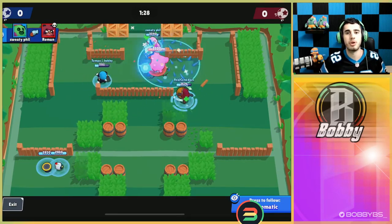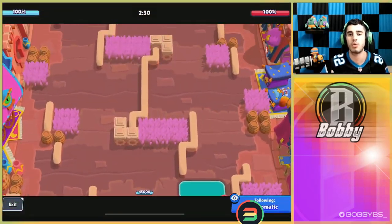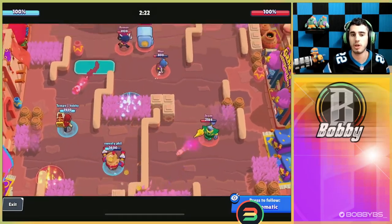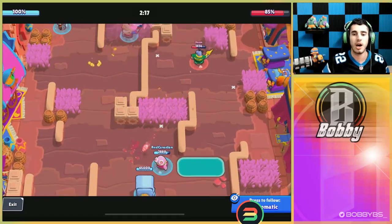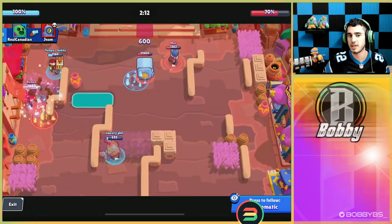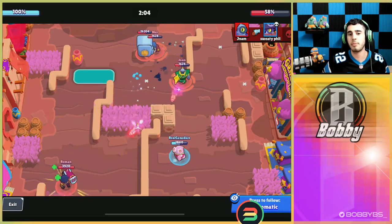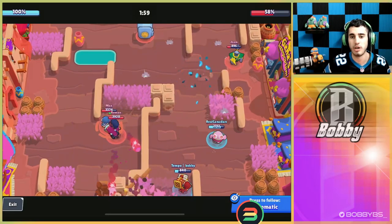Coming into the third map, we have Crossroads. There's really only one comp and one strategy you want to run here. You always want Brock and Daryl going on the left. Use the second Daryl star power, Rolling Reload, and use Incendiary with your Brock. On defense you want either a Spike, a Colt, or something you're comfortable defending with against units like Brock or Daryl. We did a really good amount of damage and RC won his lane, so he was able to go up and do damage as well.